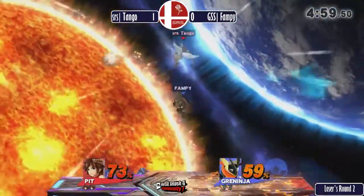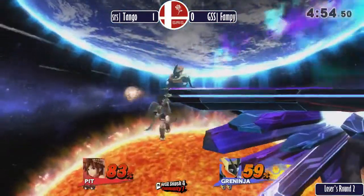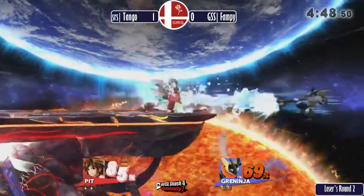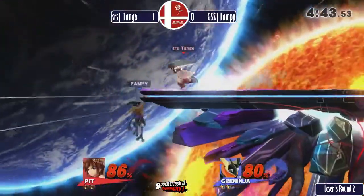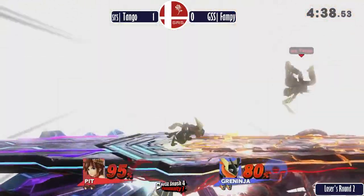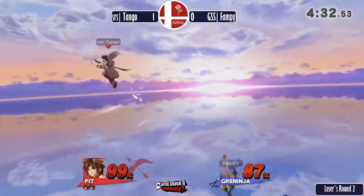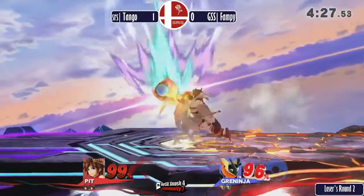Nothing but projectiles in the neutral right now. Fampy gets a good read off the up throw. Dash tech, no follow-up from Tango — I want to see Tango wall him out a little bit more. These dash techs are connecting though. Another down throw, no up air follow-up — up air would have connected in that situation.